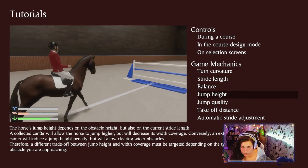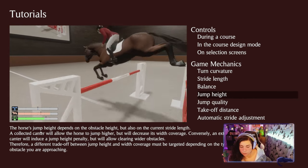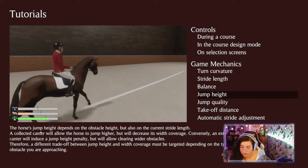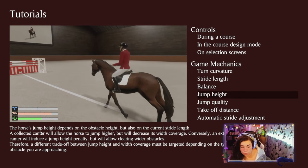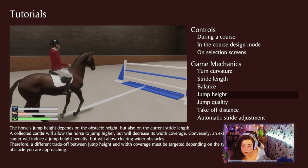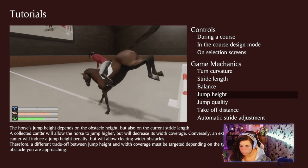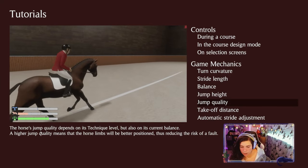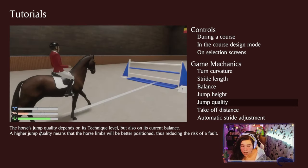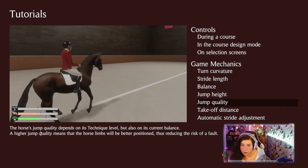Jump height. The horse's jump height depends on the obstacle height, but also on the current stride length. A collected canter will allow the horse to jump higher but will decrease its width coverage. Conversely, an extended canter will induce a jump height penalty but will allow clearing wider obstacles. Therefore, a different tradeoff between jump height and width coverage must be targeted depending on the type of obstacle you are approaching. Jump quality depends on the horse's technique level and its current balance — a higher jump quality means the horse's limbs will be better positioned, reducing the risk of a fault.